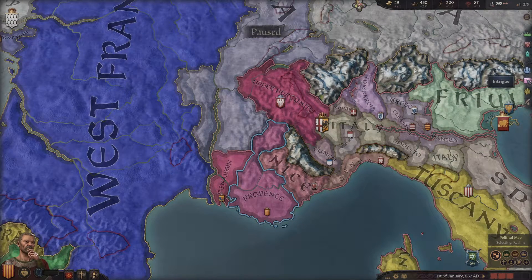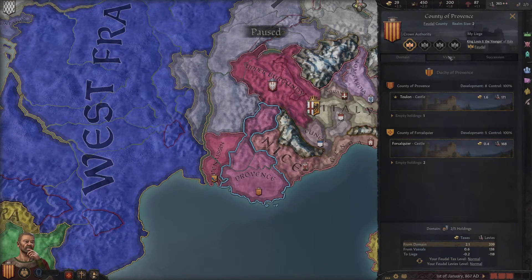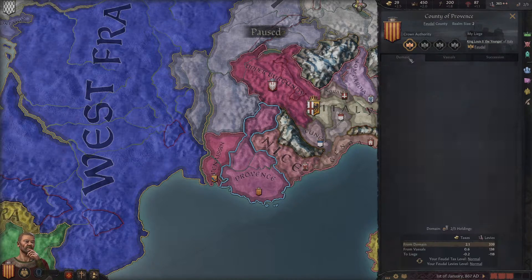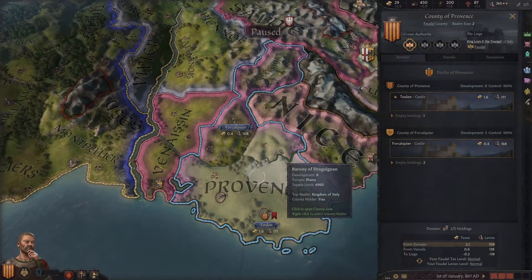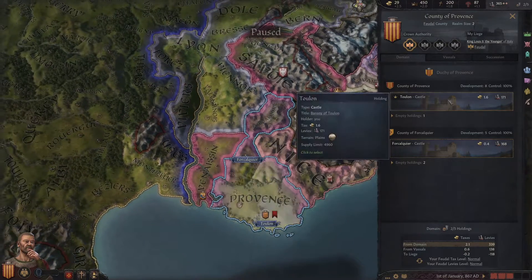We have these different tabs that basically break down our country and the management of our country. If we go to our realm tab, we have three bits: our vassals, our succession, and our domain. Our domain is like our holdings — what we directly control. We control the castle here in Provence, the main castle, and the castle in this county as well. So we have control over these two counties: the county of Provence and this other county.